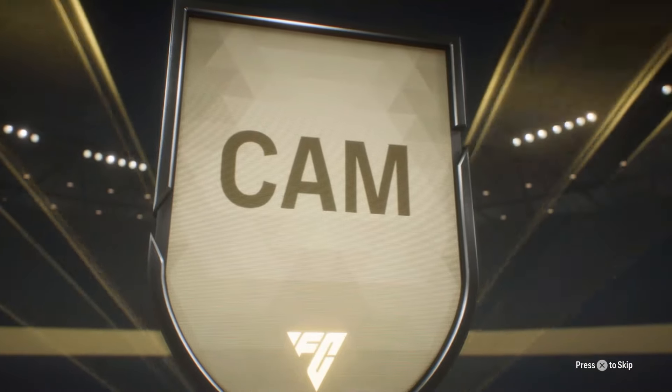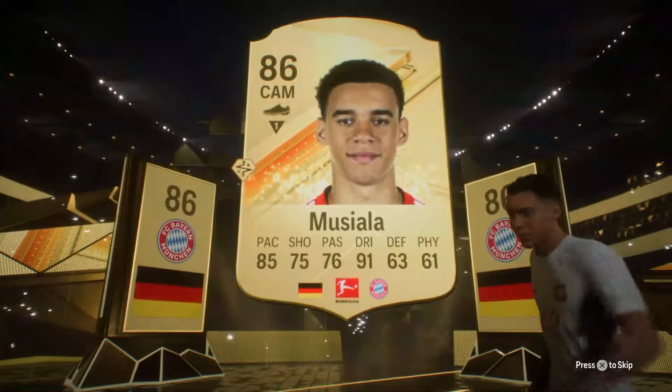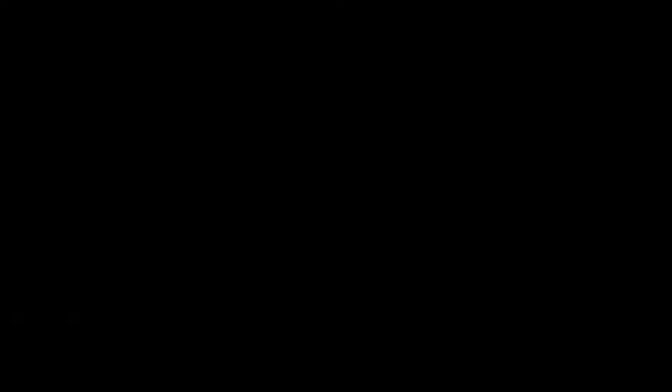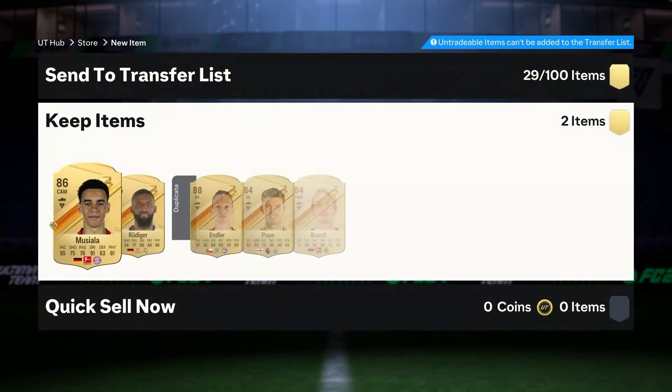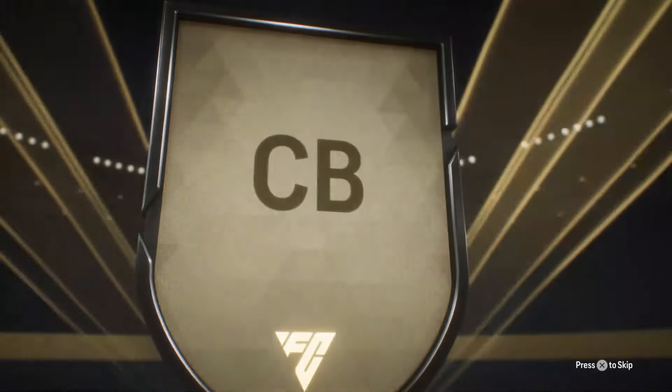Last one of these, come on EA. Make it a blast. It's German CAM — don't let me down here. It's a double walkout so I won't be let down. Musiala is nice, and Endler — an 88-86 combo, always a nice little treat in there. Rudiger as well, I'll happily take that. All right, let's go.